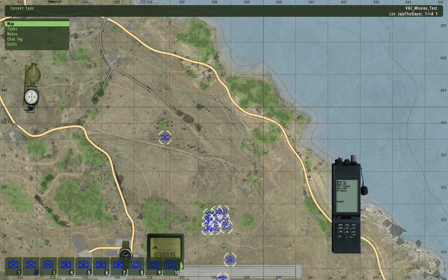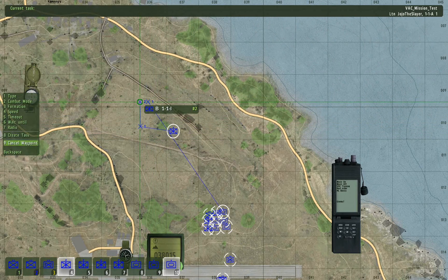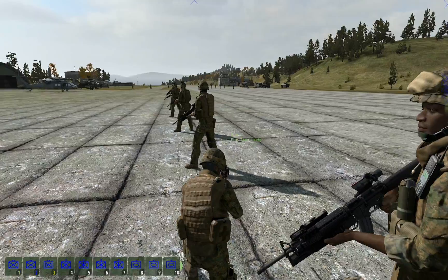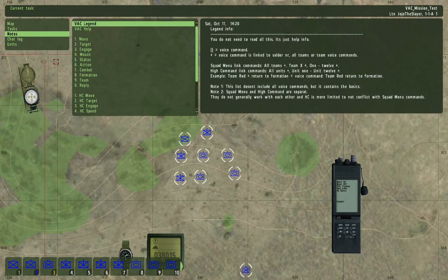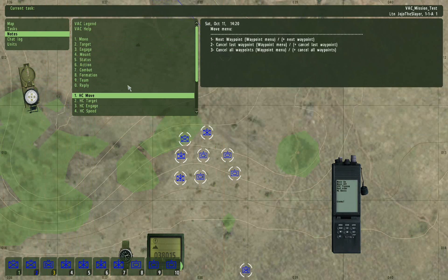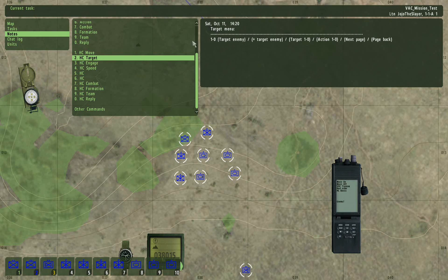The only way you can cancel a waypoint in the middle is basically to use the right-click. Other than that, you can go into Nodes and you can see that you have different menus for different things.